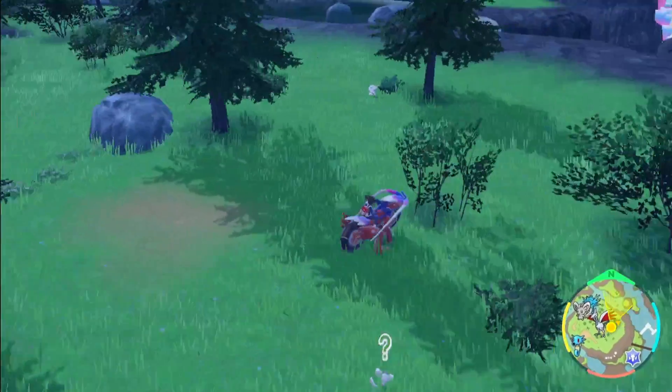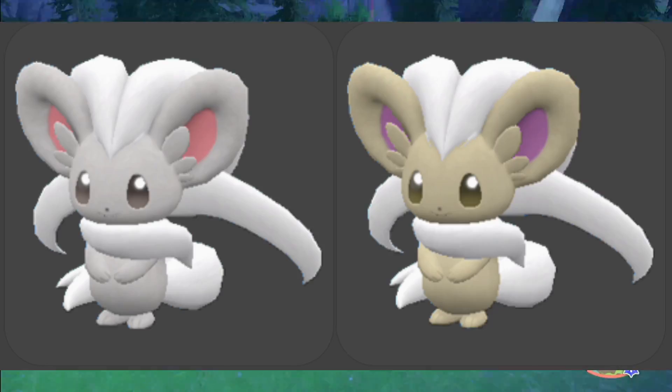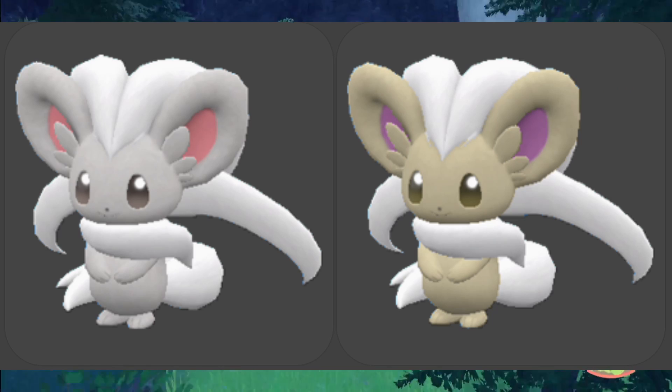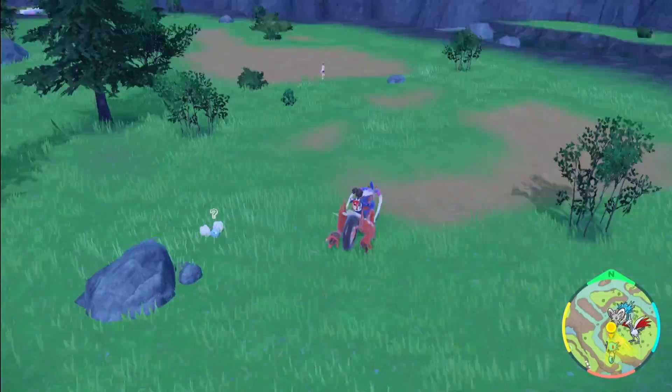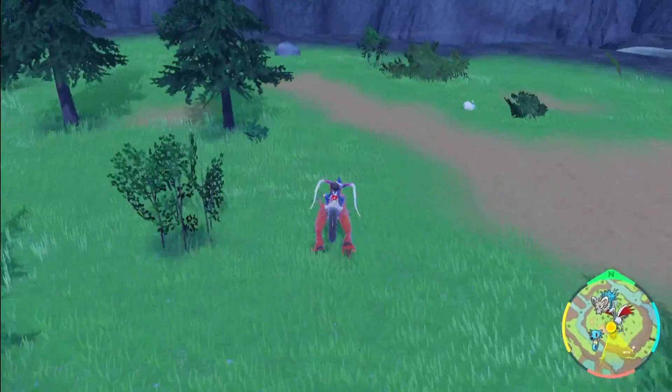You'll want to just keep searching around this area until you actually find it. Just in case you do get a shiny Cinchino, I will put that on screen as well — it's basically just like a bronzy, yellowy color of itself. Good luck in your shiny hunt. I hope you get it really quickly. I hope you found this video helpful, and I'll catch you on the next one.